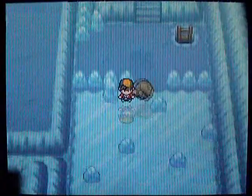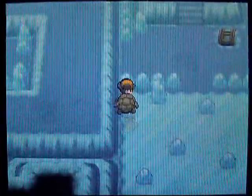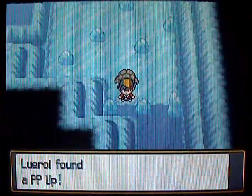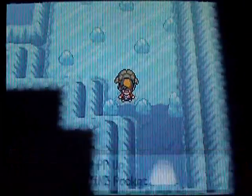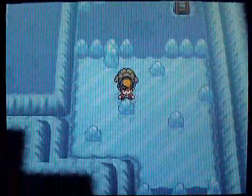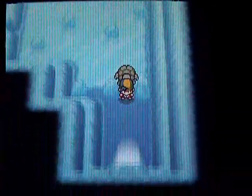She's gone — you won't see her until later on. This part's kind of tricky; you gotta get on this side to grab this item. There's a PP Up, which is nice because it can boost up the Power Points of any of your moves — nice for things like the Elite Four.